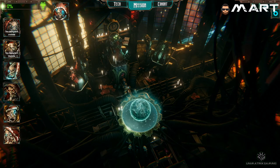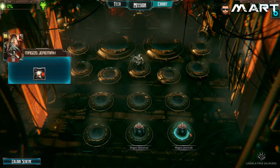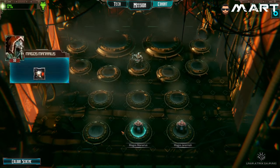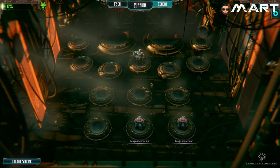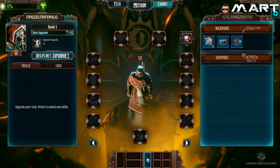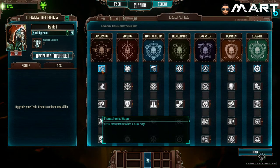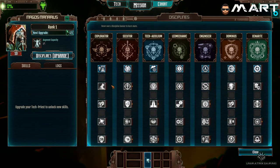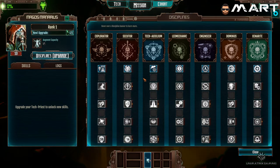This is the main screen aboard your Arch Mechanicus. You start off with just a couple of dudes here - got a Servitor. So these are your Tech Priests. Throughout the game you have a chance to fill up all these slots with different units. These first six will all be for Tech Priests, so you can possibly get up to six. Every playthrough is a little bit different - there's a little bit of RNG to what units you can get on what missions. It's all about customizing your cohort to best work to your playstyle.